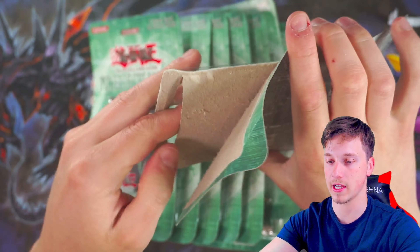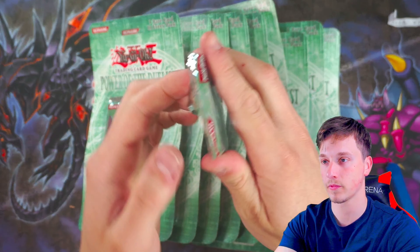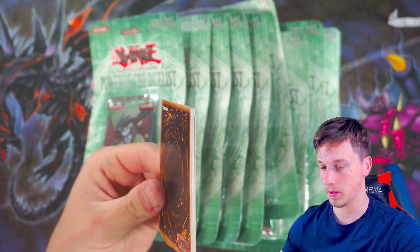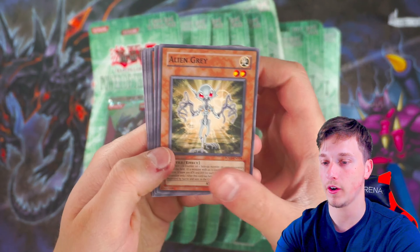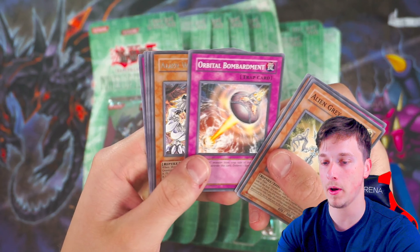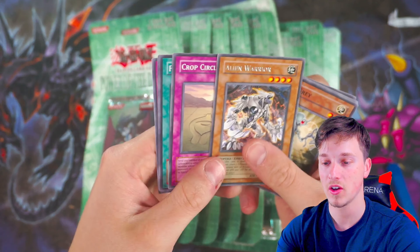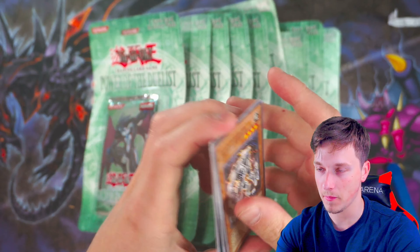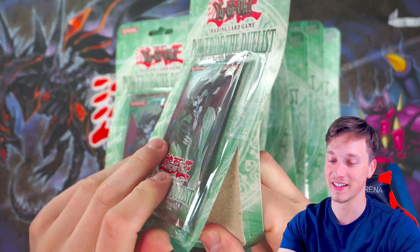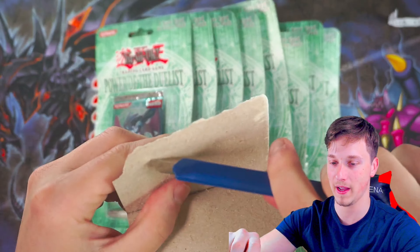Sometimes a Stanley knife does help to open these. Come on — give me something good. Alien Grey, Synthetic Seraphim, Black Terror, Orbital Bombardment, and an Alien Warrior Rare. Come on — we need our first foil, just to break the barrier for Darren. This is four packs down now.